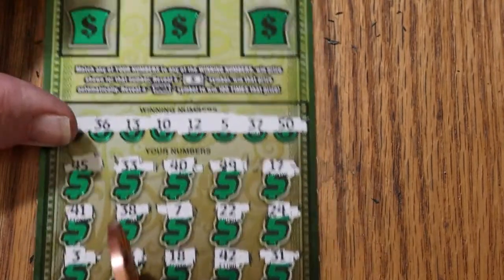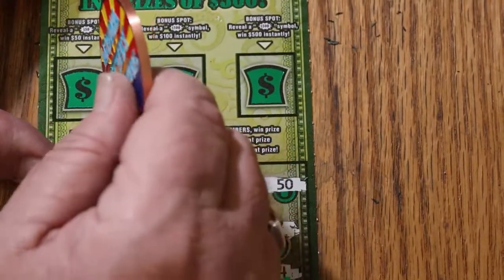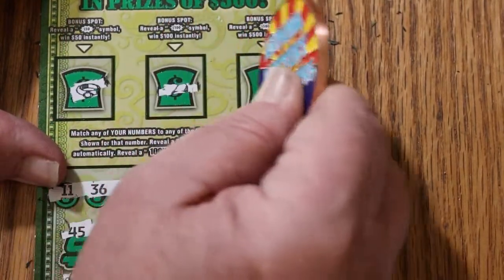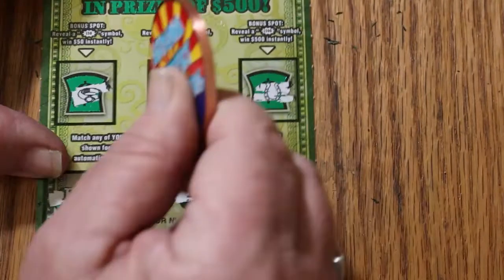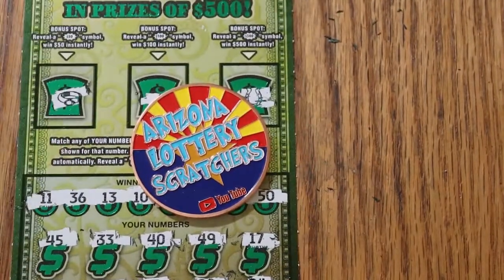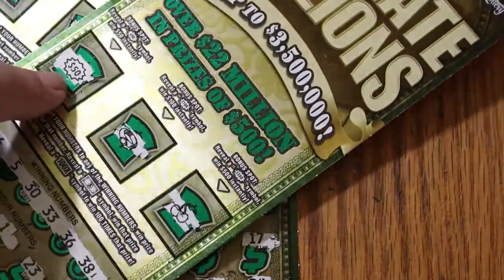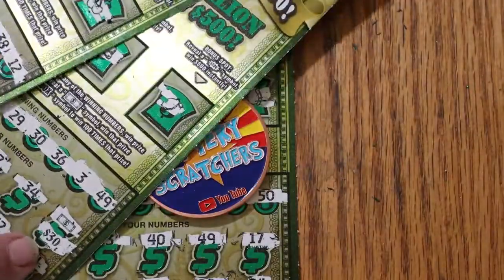So nothing on the bottom. Let's see what happens up here — nothing, nothing, and nothing. But hey, that's all right. That was a $90 session. Two of the three hit. So we got $80 back — $50 in the bonus and $30 under the bill.